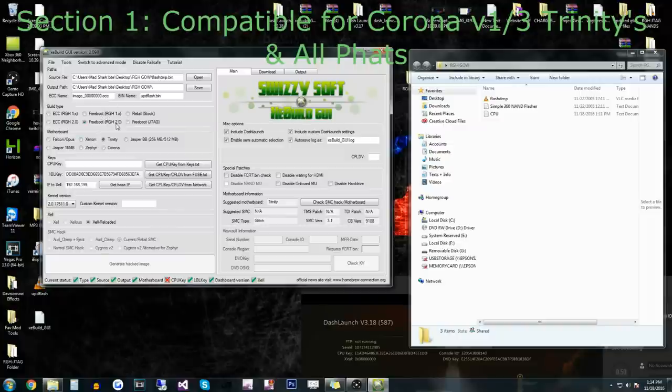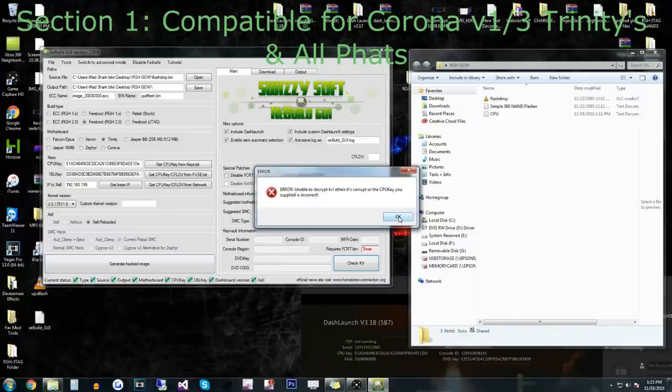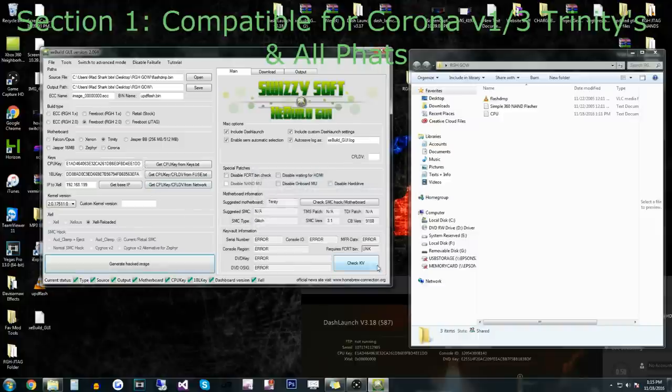What we're going to do is copy our CPU key — you can type it in. Don't type mine in because that's not going to work. I'm going to go ahead and paste it. Please make sure it's correct because you don't want to generate your hacked image and write it with a wrong key — it'll break your console. If even one little letter or number is wrong, it's going to break it. Click Check KV and all this stuff should load up. If the CPU key is wrong, it's going to say error. If it's correct, everything pulls up right here.